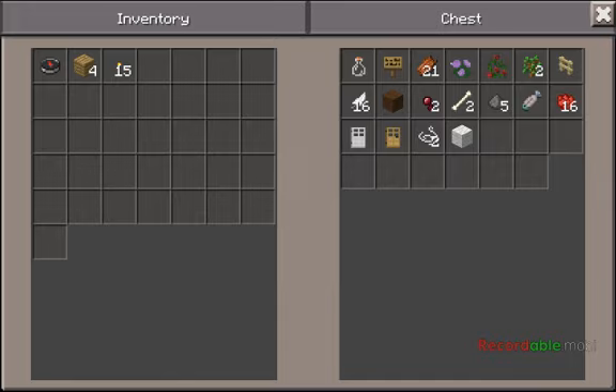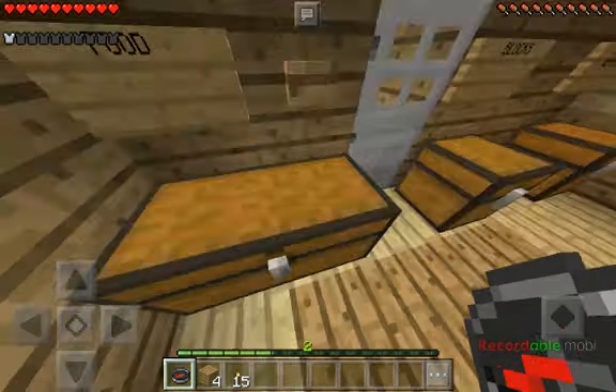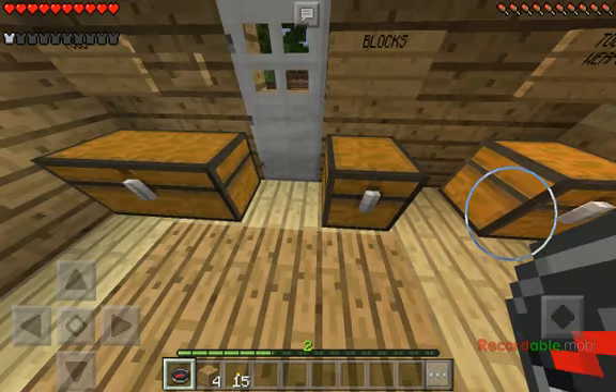And then you've got this area where there's just stuff I don't need — you probably know what all this is. And this is my food — wow, I know, right? This is a lot of food, pretty much everything you can cook.